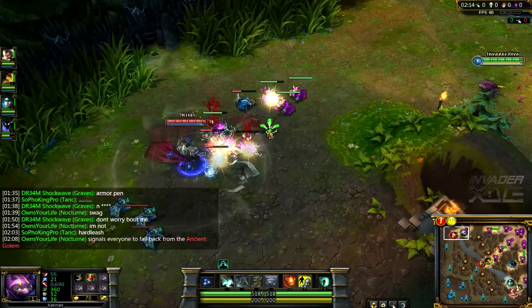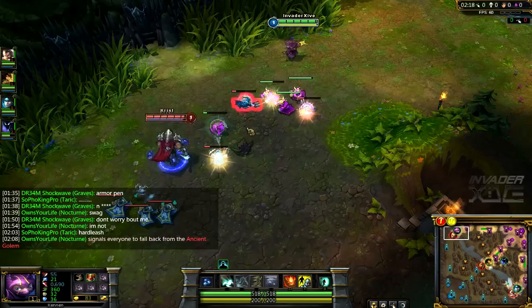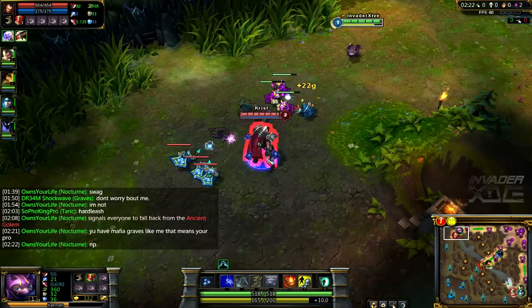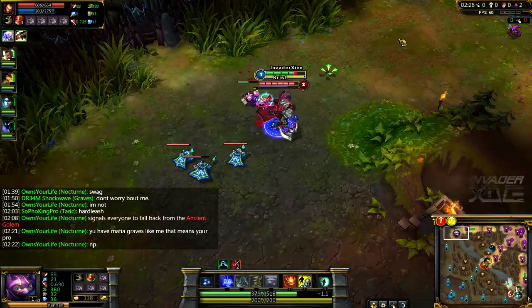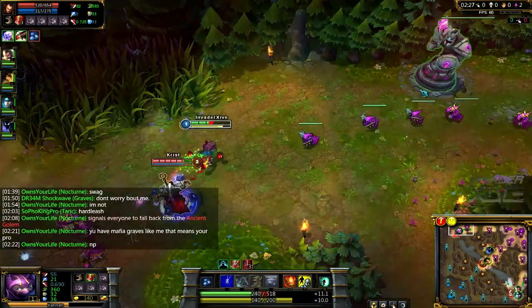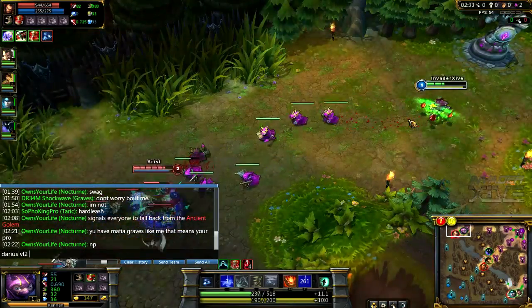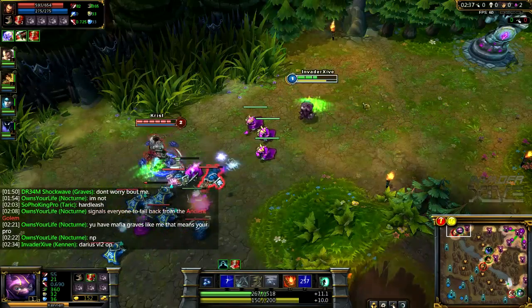Darius got blue buff, which is a pretty interesting strategy. He is already level 2, so he is really going to abuse me here. I am dead — I don't want him to use his Ignite on me. That's a very interesting strategy; I have never seen anyone do that before.